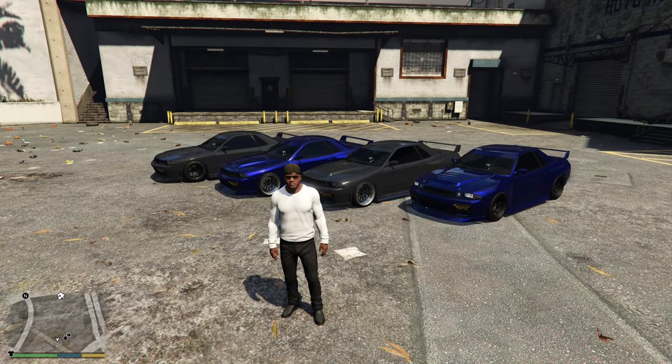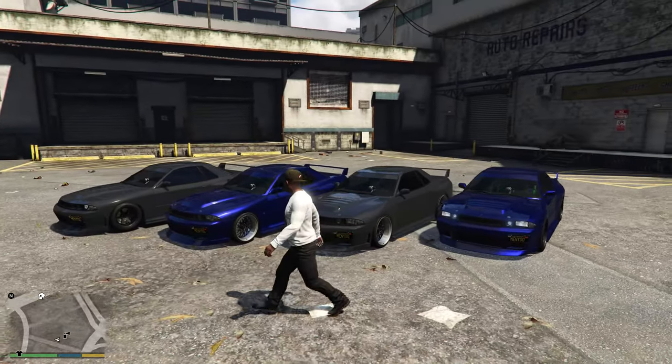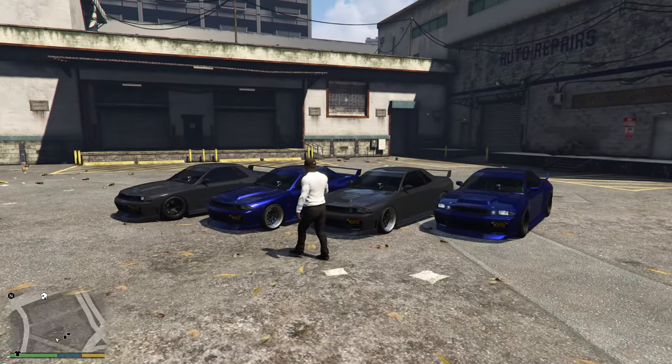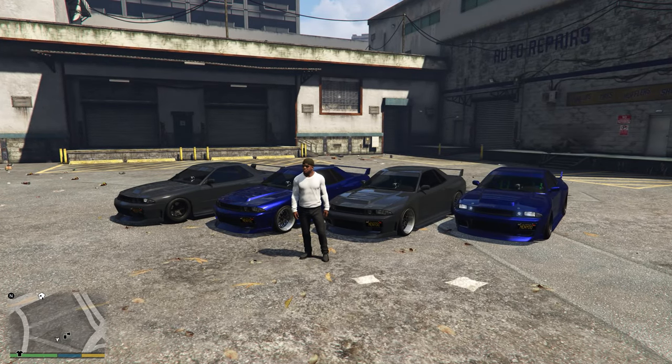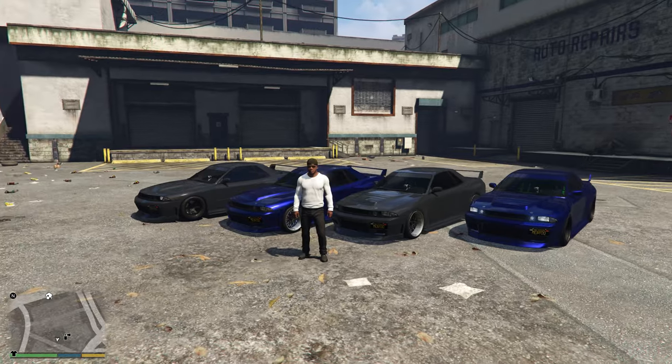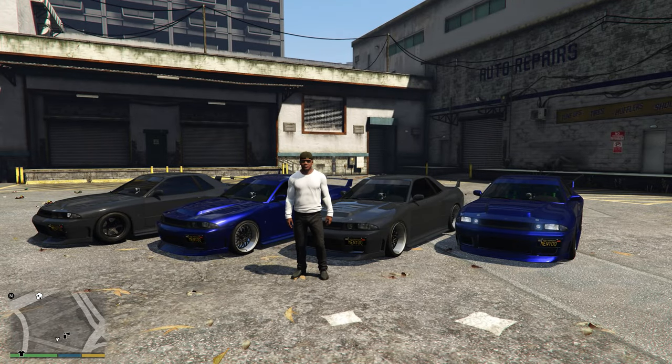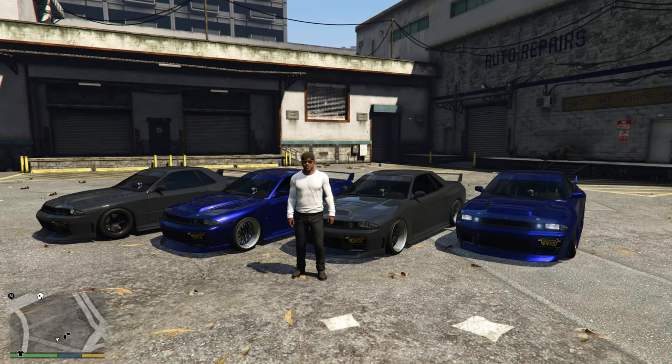Anyways guys, there you have it — the most perfect custom build for the Elegy Retro Custom. Very simple, very clean, and I absolutely love the look of it. Comment down below which variant you like the most. Do you like the wheels to have a little bit of chrome or do you like them blacked out? Do you like the thicker tires or the thinner tires? And of course, which color speaks to you the most as well? Anyways, thank you guys so much for watching the video. I hope you went on to enjoy it, and with that said I will catch you guys in the next one.